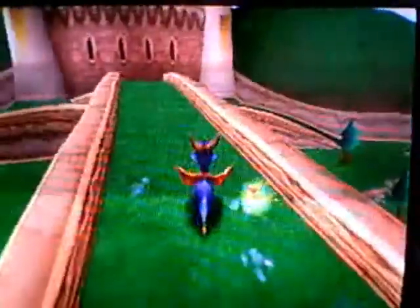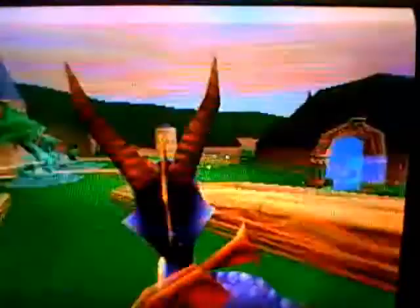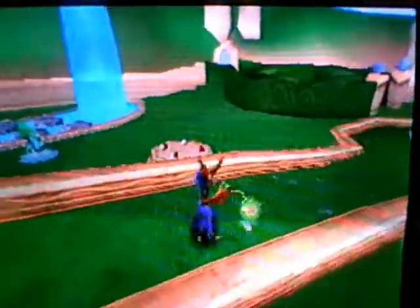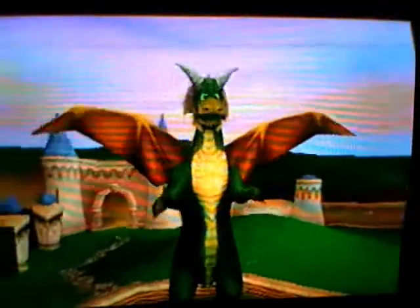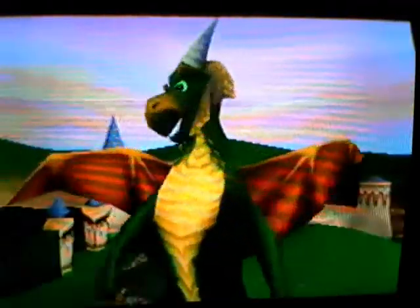Yep, this is Spyro the Dragon. You can see how it's all pretty, except the camera — it's not a capture card. This is how you record, not really nowadays but a long time ago. Let's get our first dragon! Rescue Nasty Mork. Thank you for releasing me, Spyro. Free ten dragons in the opposite world, then find the Balloonist. He'll transport you to the next world.